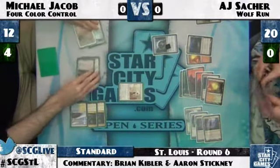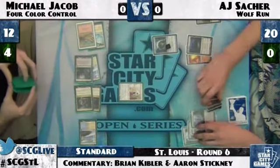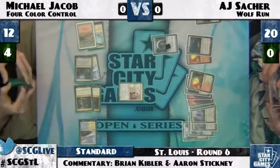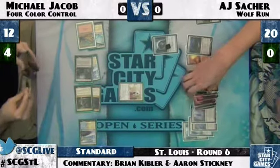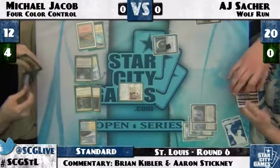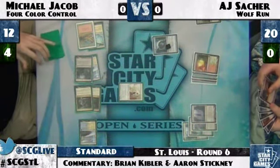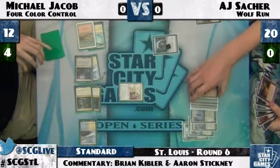I really don't understand AJ's play last turn. He's sitting there with — wait, what was the draw? Devil's Play. He draws Devil's Play off the Simulacrum. If he drew Devil's Play, should he have Galvanic Blasted MJ at end of turn? How many lands does he have? He's got four.